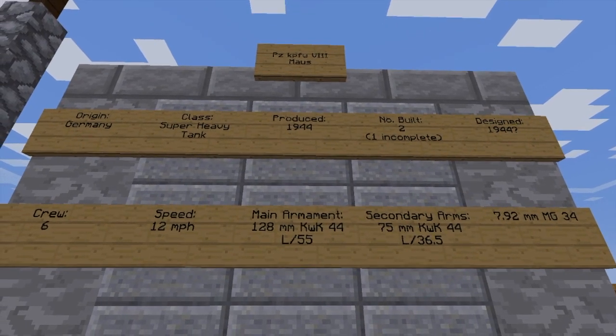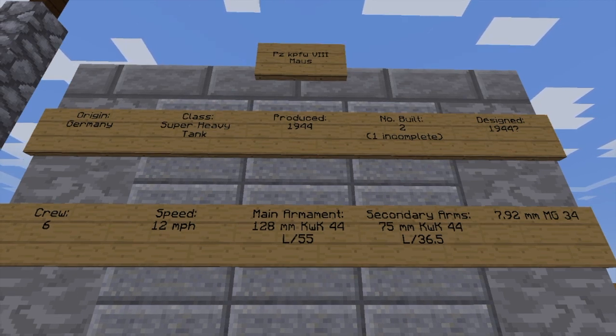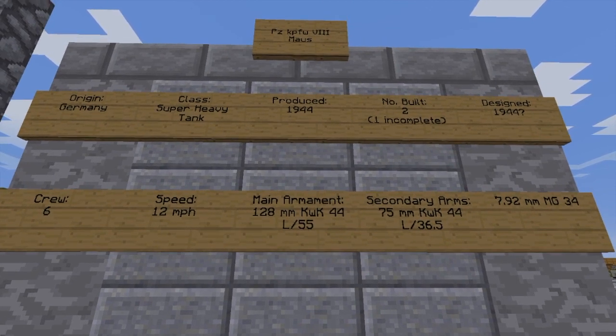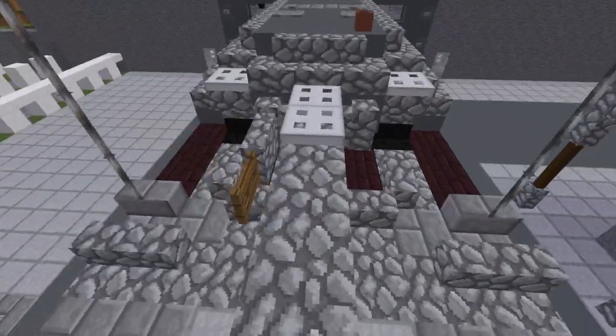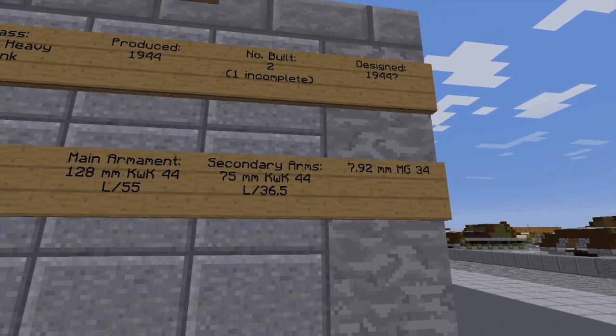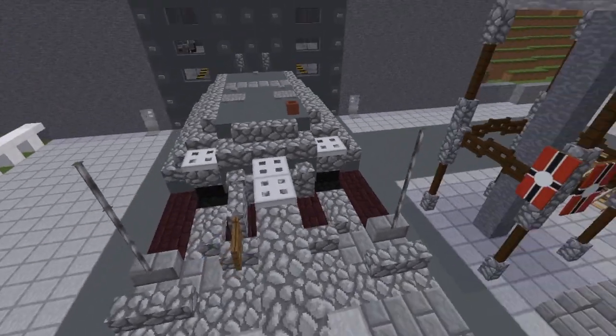So the Panzerkampfwagen Acht Maus: origin was Germany, the class was a super heavy tank produced in 1944. Two were built, one was incomplete. It had a crew of six. Speed was 12 miles per hour at most. The main armament was a 128mm KwK 44 L/55 main gun. It had a secondary armament of a 75mm KwK 44 L/36.5, mounted right next to the main gun. So you had a lower-caliber but still high-caliber gun, and then a 7.92mm machine gun, which was mounted on this side of the mantlet.